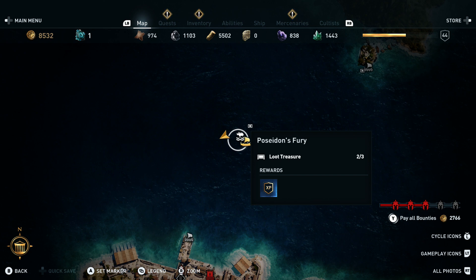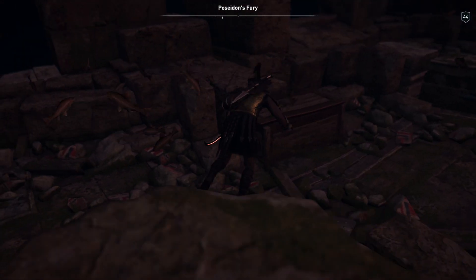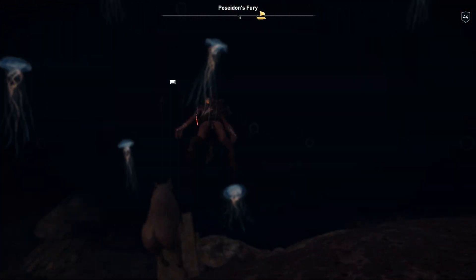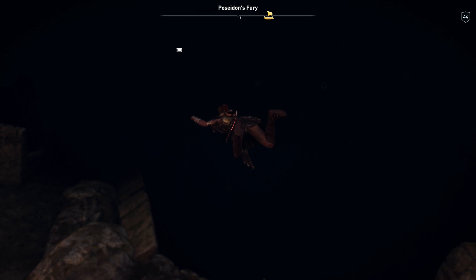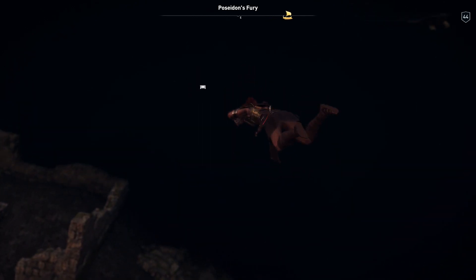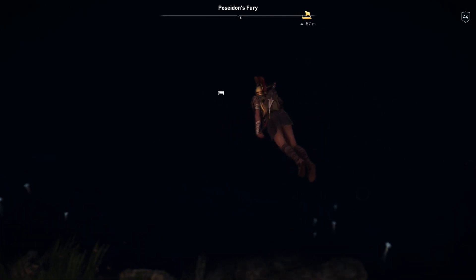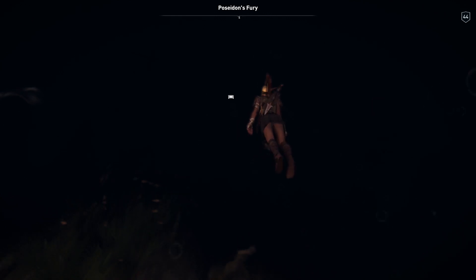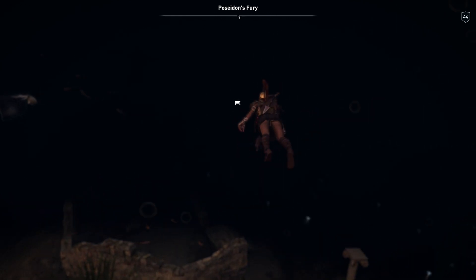The first one really didn't have anything very good in it, and we've just got that out of the second one. I'll get the third one now and we can see what it's got. There were three high-level sharks down here which I killed with my bow and arrow from the boat before I jumped in the water — which is the easiest way by far. It's a bit stupid that you can shoot a shark that's quite deep from the water with a bow and arrow, but I'm not going to argue with them.